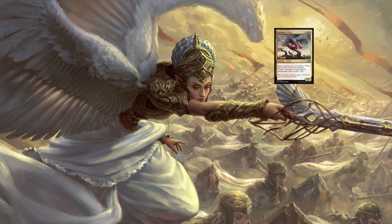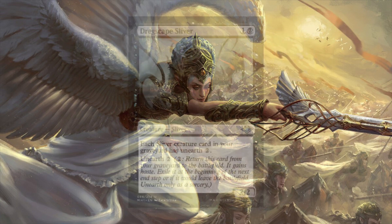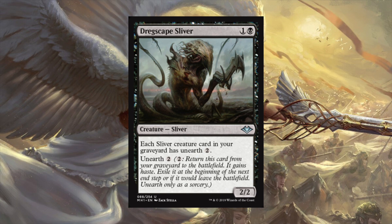With The First Sliver and its cascade chains, you're going to have a bunch of slivers entering the battlefield, and Lavabelly gives you damage without attacking - which becomes very relevant. There's also Hollowhead Sliver, which gives slivers rummage - at instant speed you can discard a card to draw a card. If you're playing Vigilant Sliver alongside this, you can attack, leave them back, put slivers in your graveyard, and draw new cards.